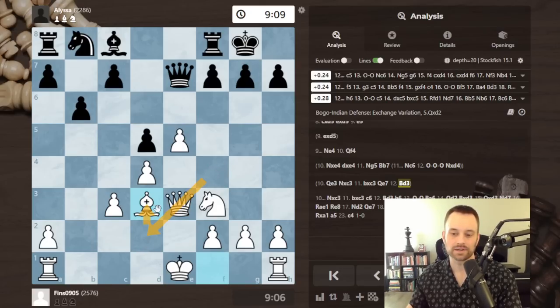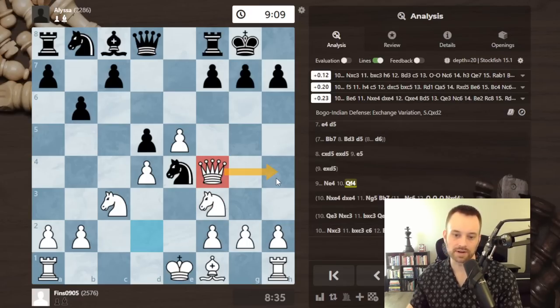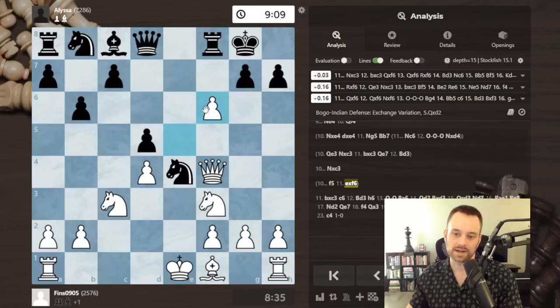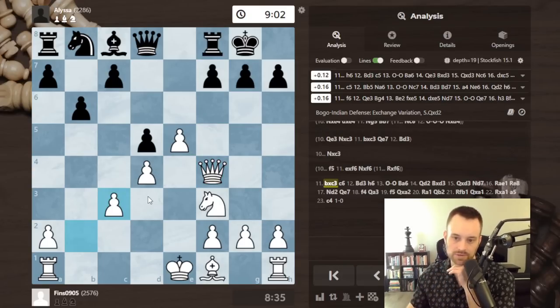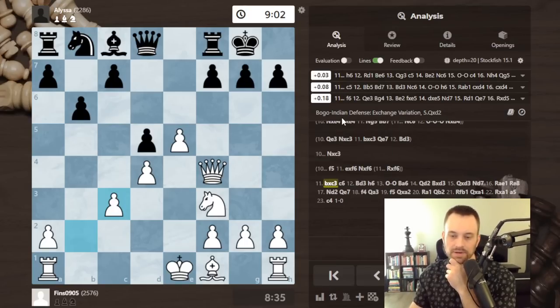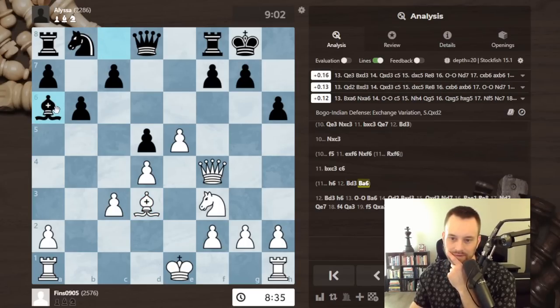Knight c6 is potentially even better. Castles, trying to defend, but actually black can take because if I take there's queen takes on g5. So I think I made the right call moving the queen — though the engine does prefer queen e3. Maybe it's because if something similar happens in the game, the queen is already defending the bishop on d3. My queen seemed more active on f4 in some cases — could swing to h4 — and it discourages bishop f5.